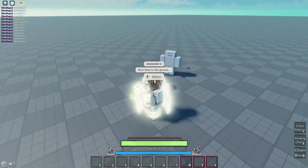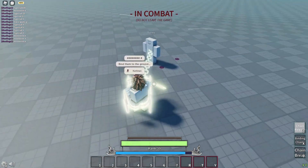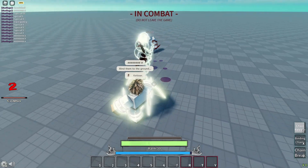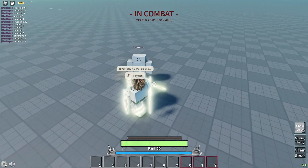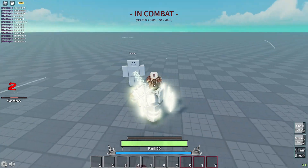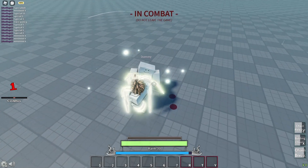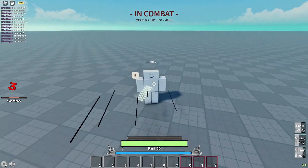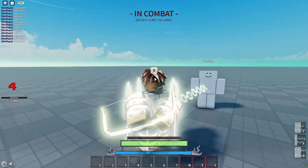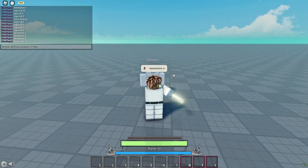Okay, special five — blind them to the ground. This one's pretty clean. We have Chain Release — oh, that chains them, bing boom, that's pretty clean. We have Blinding Chains — that's also a block breaker, that's pretty nice. Chain Break — oh, that's a block breaker too. This might be my favorite one so far.